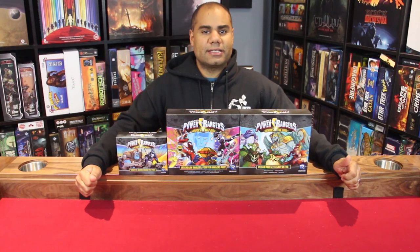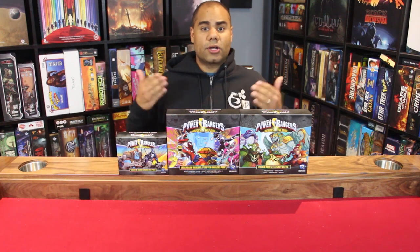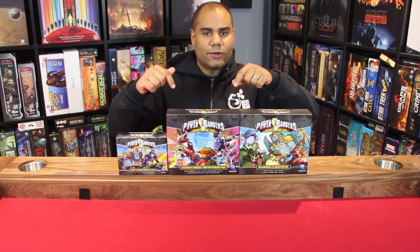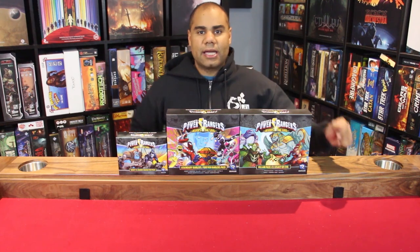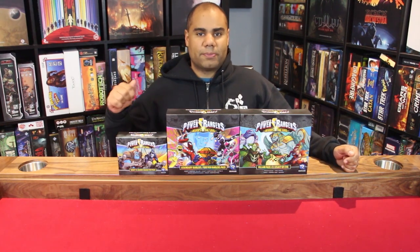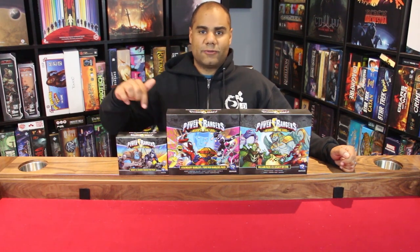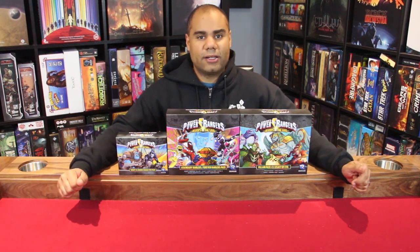What up gamers, I'm Jason and today on Dice and Dragons I'm going to be unboxing some more content for Saban's Power Rangers Heroes of the Grid. We've got the Legendary Rangers Forever Rangers Pack, Villain Pack Number Three Legacy of Evil, and the Squat and Baboo Character Pack — not sure why it's called a character pack, I believe because the Bulk and Skull one was as well, and this fits two characters.